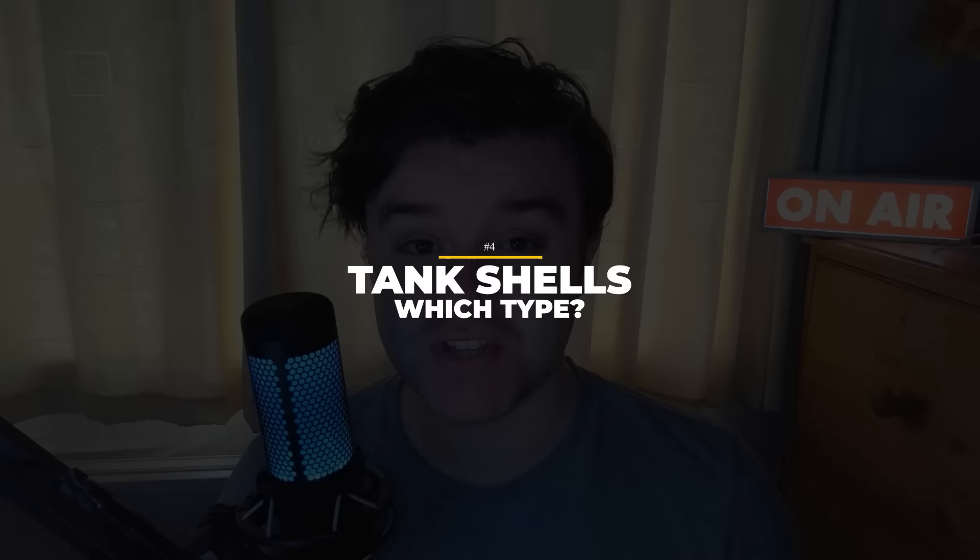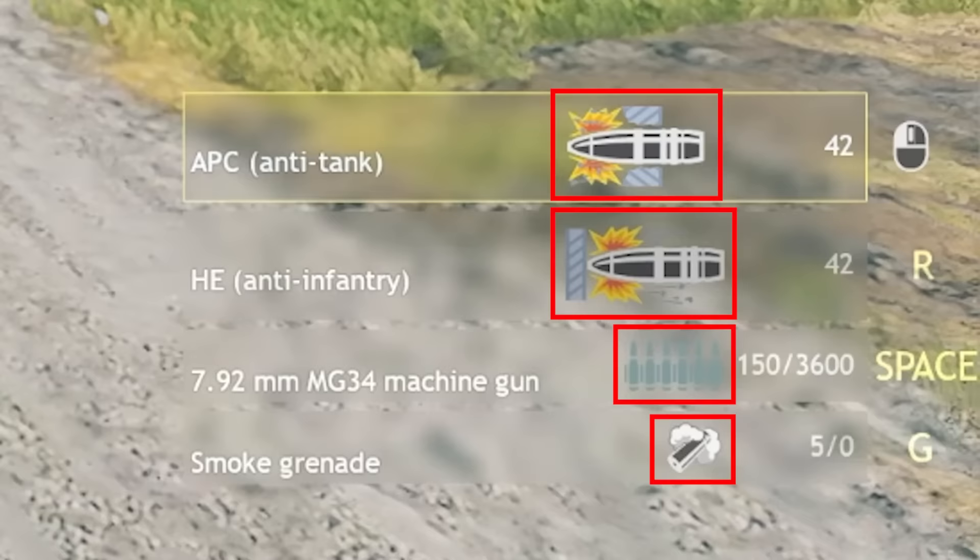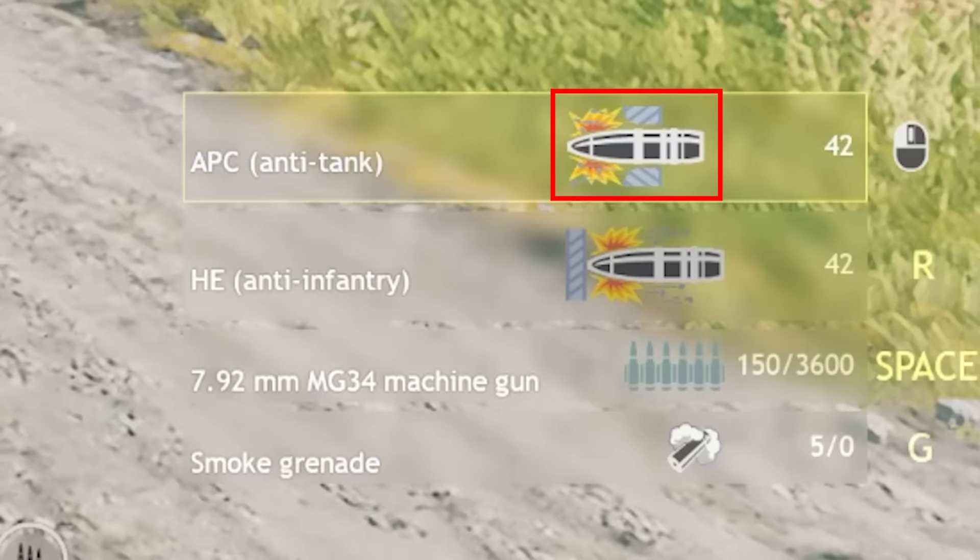At number four, many new players come to the game without having played War Thunder before, so we're unfamiliar with how tanks really work. One easy tip to know what each shell type does is to look at its icon. Most are self-explanatory, like rockets or machine guns. But you can also see that one will detonate on impact — the anti-infantry shell — and one will penetrate through armor — the anti-tank shell. Make sure you have the corresponding one loaded for the opponents you're facing.